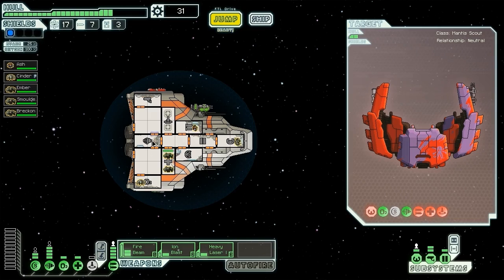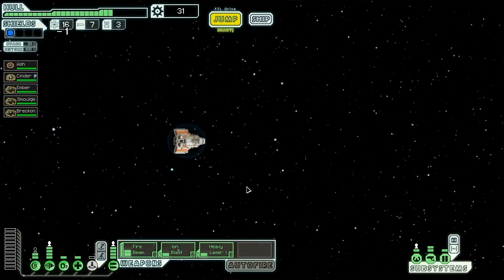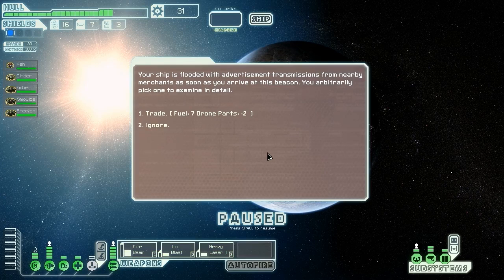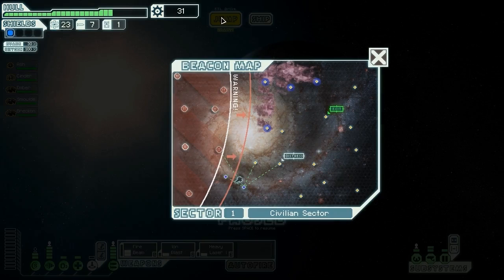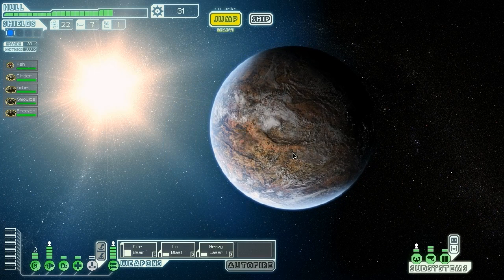Three jumps with fights, three amazing rewards — a new crew, a heavy laser, and an automated reloader. It's really hard to complain. We send crew back to the teleporter and Cinder back to engines. At a beacon we find advertisement transmissions from a nearby merchant and take a deal of seven fuel for two drone parts — we have no need for drone parts and fuel is always useful. We're now up to 23 fuel. We head to a distress beacon nearby.